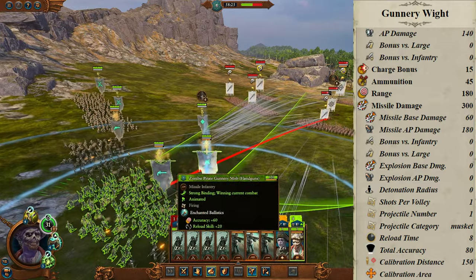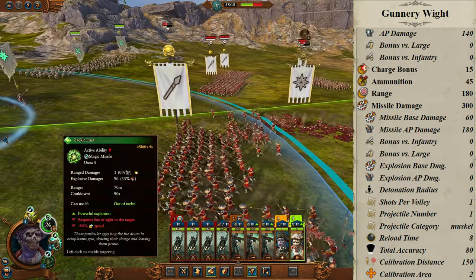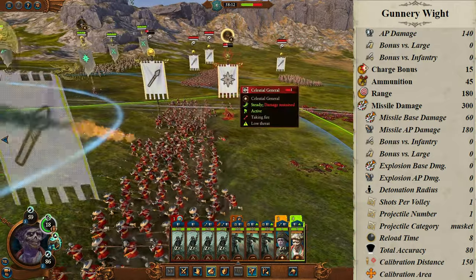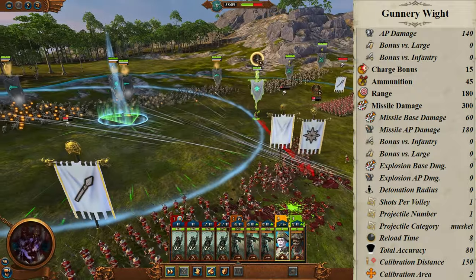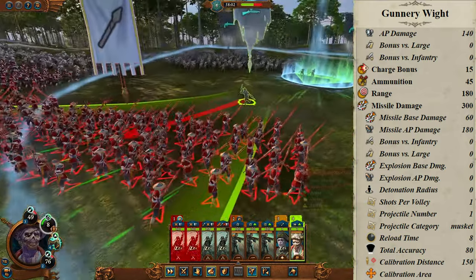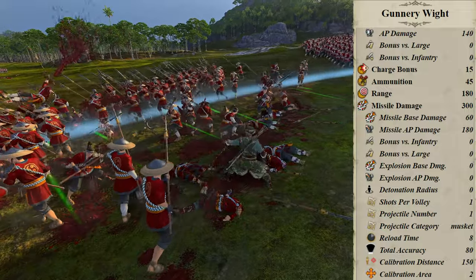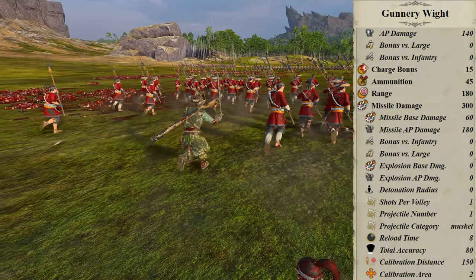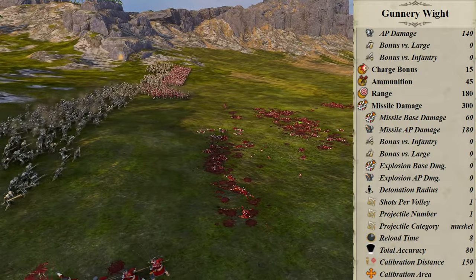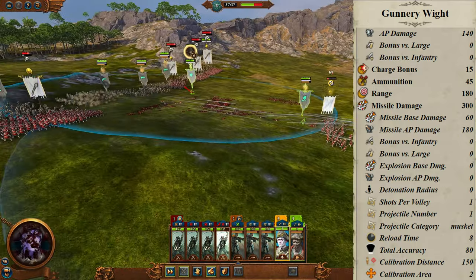Melee defense is 38 default. Weapon strength is 400 on paper, divided between 260 base and 140 armor piercing, which means this unit is not worthless against raw melee heroes but it is underwhelming. In melee, where it doesn't really want to be, it's not bad at smacking around chaff infantry — a saving grace, not a plus, since you want it firing or using abilities. Charge bonus is 15, mass is 900. Ammunition is 45 by default, with missile strength listed as 300. Base missile damage is 60 and armor piercing is 180. The reload time is 8. Total accuracy is 80, making this a tremendous sniper. Calibration distance is a healthy 150, and calibration area is 2 — basically a sniper, at least at the start.